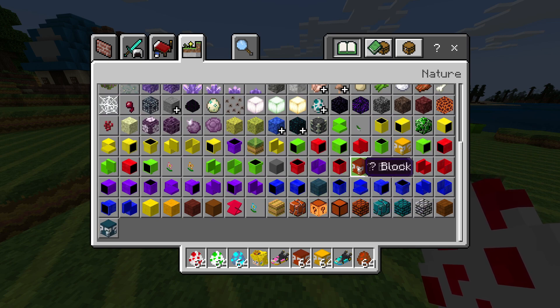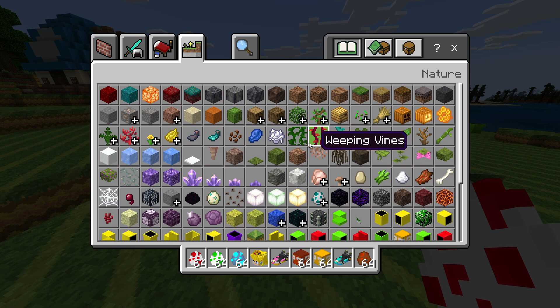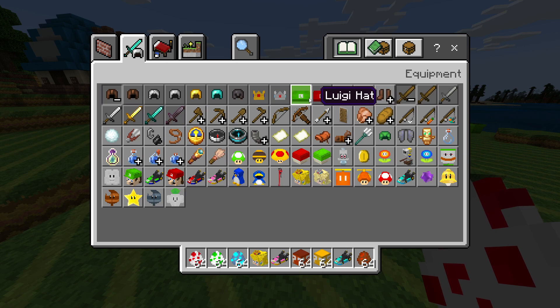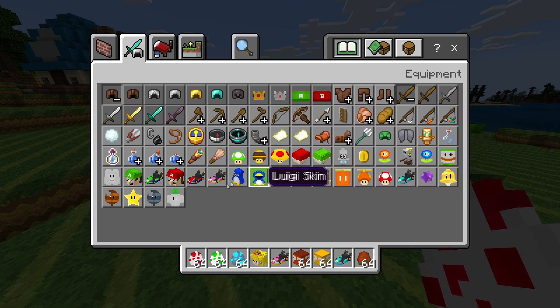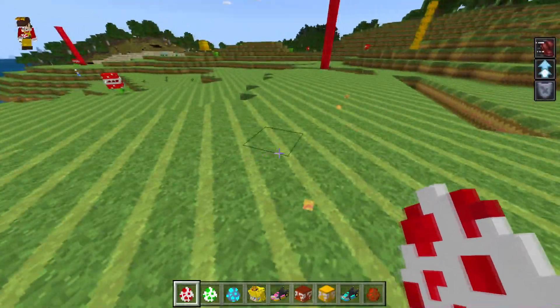And also, these actually work. This mod has everything. If you go into your helmets you can wear Mario, Luigi, even the princess crown. And you've got cars and a penguin apparently.